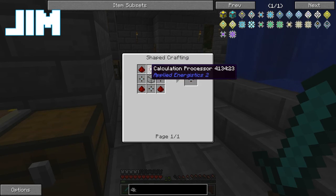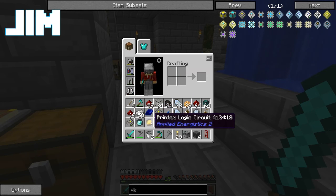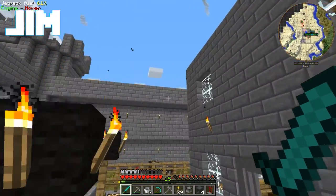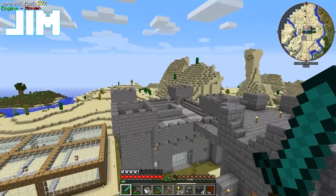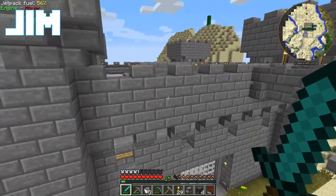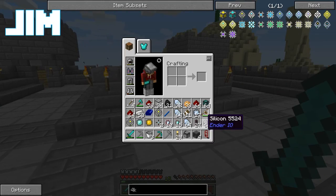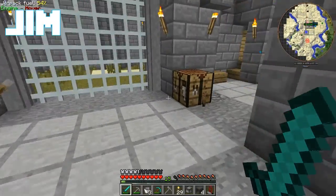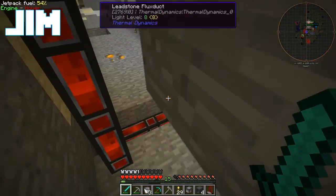We need a calculation processor and a logic processor. What I have is a printed logic circuit. So I need to turn my printed logic circuit into a calculation processor. Do you have printed silicon? Yeah, I do. Actually no, I don't. I have regular silicon. So I need to make some printed silicon first. It's a good thing one of us knows what they're doing.